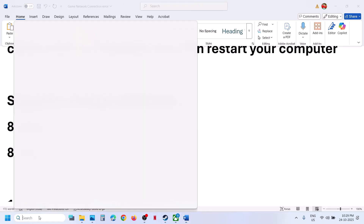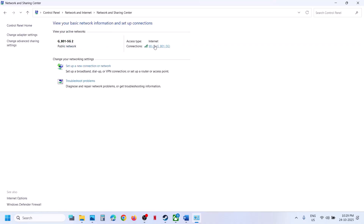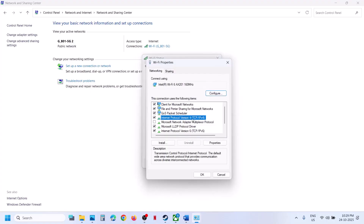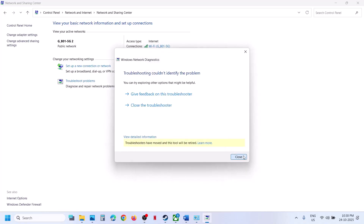The next step is to try Google DNS. Type 'Control Panel' in the Windows search box, go to Network and Internet, Network and Sharing Center, click your internet connection, go to Properties, select Internet Protocol Version 4 (TCP/IPv4), and click Properties. Check 'Use the following DNS server addresses.' For the preferred DNS type 8.8.8.8 and for alternate type 8.8.4.4. Check 'Validate settings upon exit,' click OK, and relaunch the game to check.